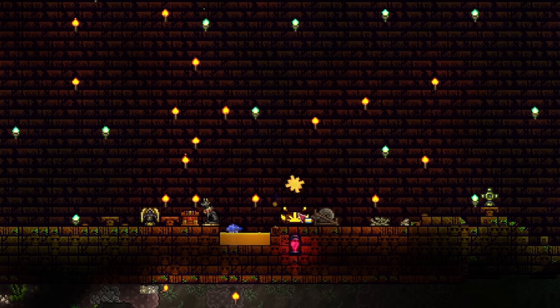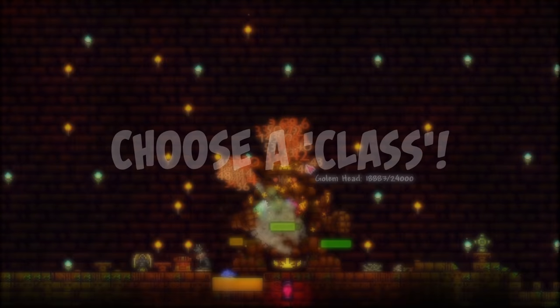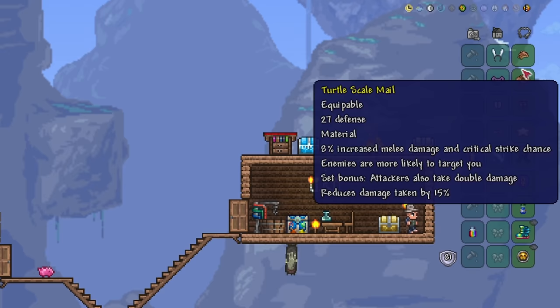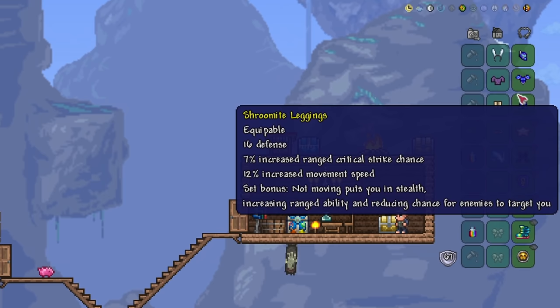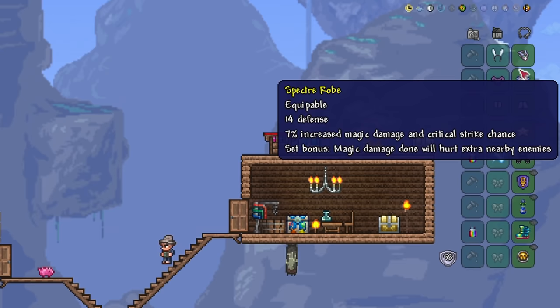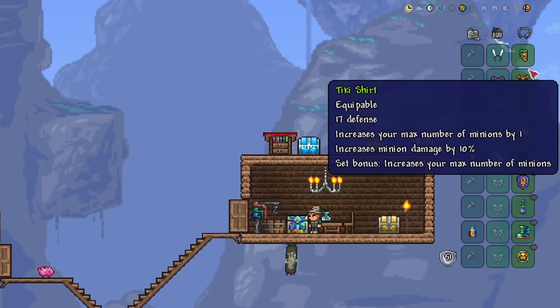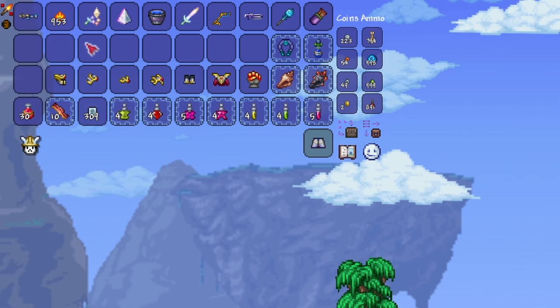We're coming to the end now. The next general tip I have is to choose a class. When I say that, I don't mean that you actually have to choose one and stick with it. The idea here is that many armors later on tend to branch into one of the four classes, giving substantial bonuses to that class. For example, melee armors tend to give more defense and boost melee speed. Range armors give more ammo conservation chance. Mage ones give more maximum mana, and summoner gives you extra minion slots. You are free to change class any time, since the set bonuses are tied to the armor — in fact, mostly tied to the helmet.